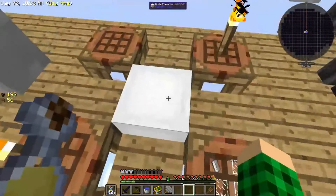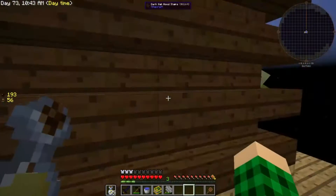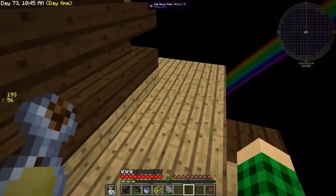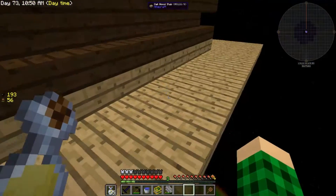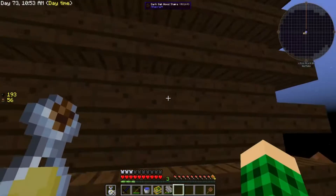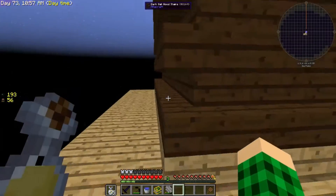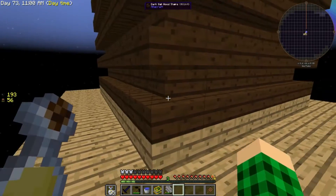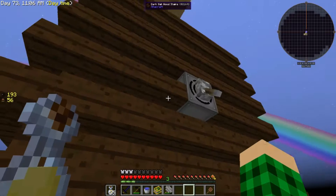Off camera, I have made elevators — no more ladder. The mob farm is now different. I placed stairs all around, so they're transparent blocks, because mobs pathfind to full blocks and they don't pathfind to stair blocks, which is great. It makes them die faster, and it's all good.